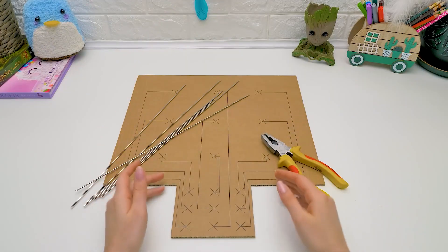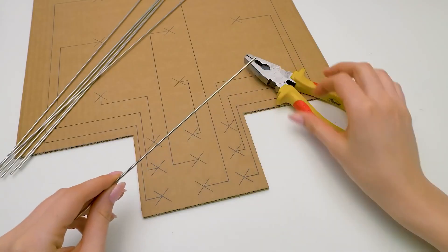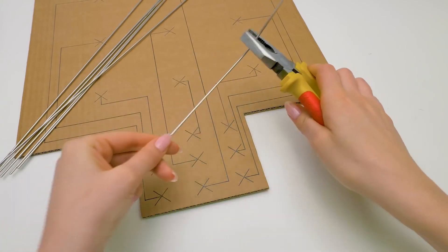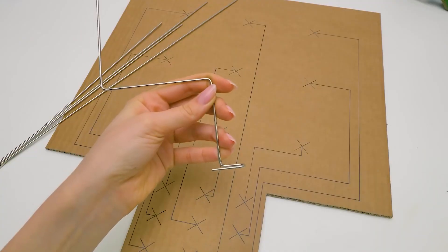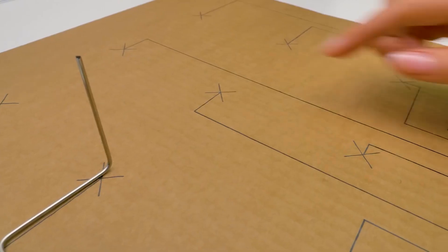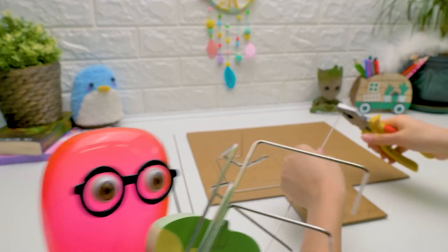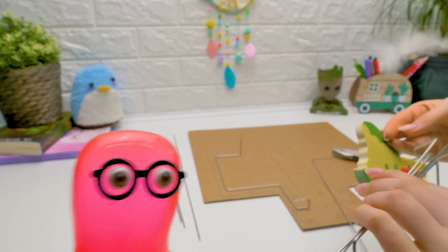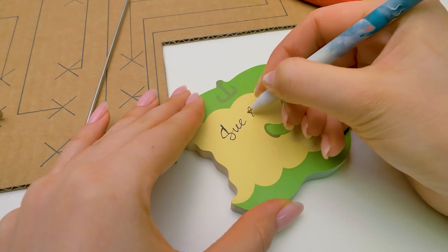Now we're going to put together our game mechanism. I think we need more of these guys here. Sammy! Got you, Susie! Thank you, Sammy. What would I do without you? You can ask adults to do it for you. There we go! See why we marked up our piece of cardboard? Now we have to make as many rods as we've drawn lines here. Raw materials delivery right here, please. Wow, what's this? Thank you — it's right on time.